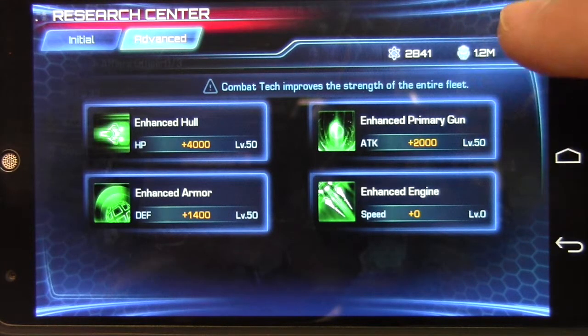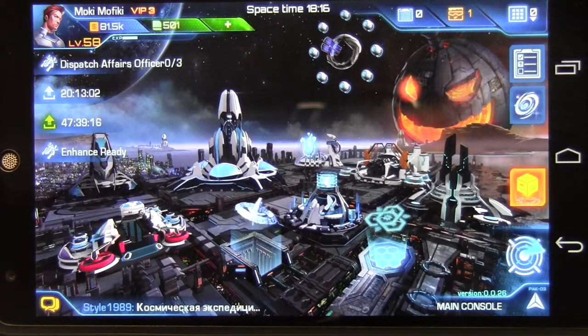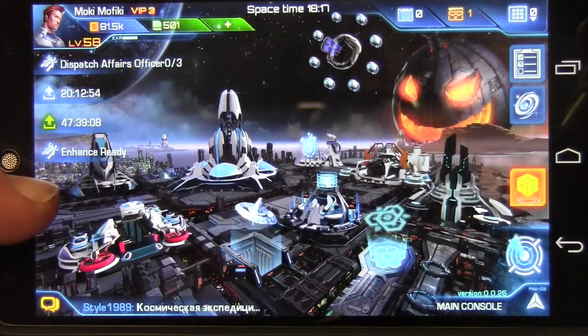There are ways to get tech points: by daily rewards, by special events — like you purchase a pack and you get them — or by completing your storyline missions, where as you defeat different people you'll get tech points. The biggest way to get tech points I've found so far is Pandora, and this is Pandora. Pandora will open up periodically as they have events — usually on the weekends — and you will get a massive amount of tech points that you're going to want to use here.